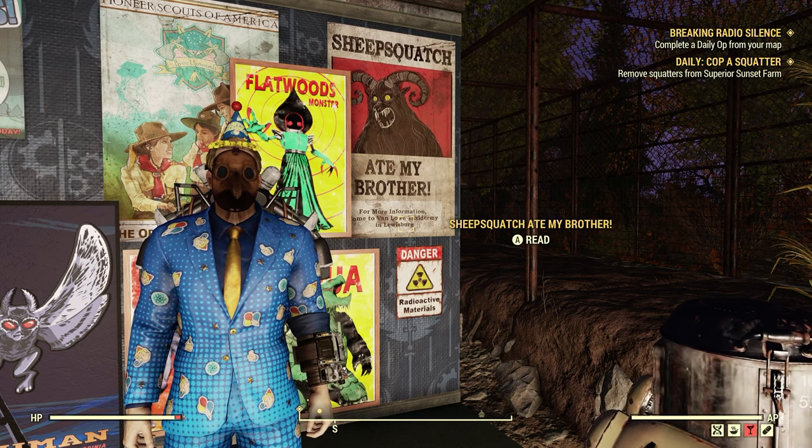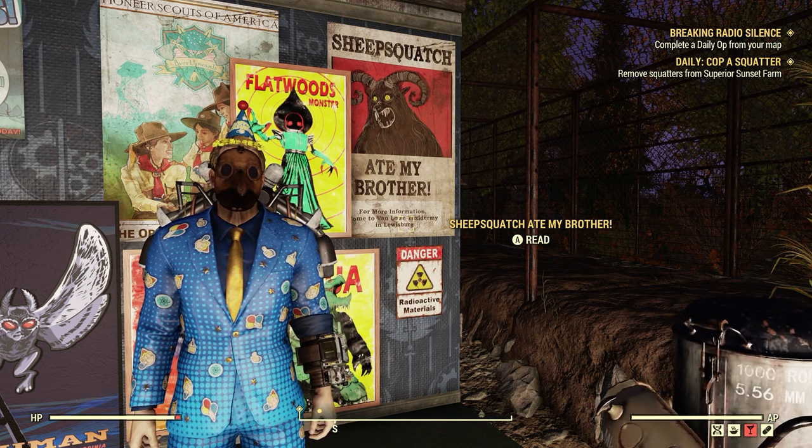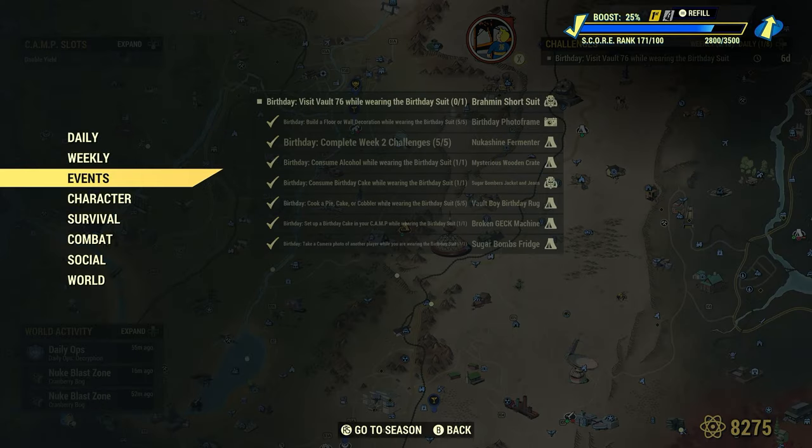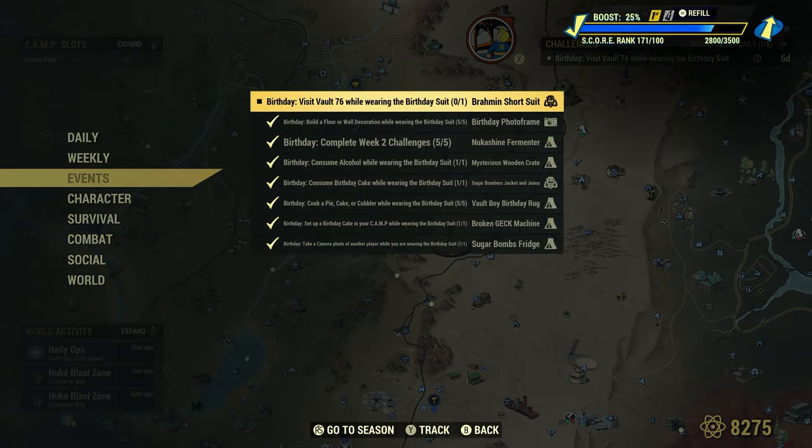The challenge is: Visit Vault 76 while wearing the Birthday Suit 1. Under the Events section, visit Vault 76 while wearing the Birthday Suit 1 and we'll get the Brahmin Short Suit as a reward.